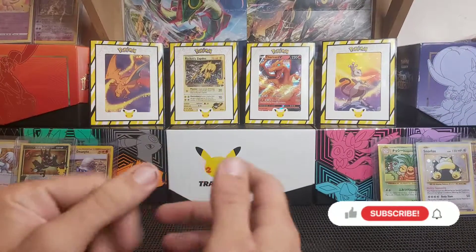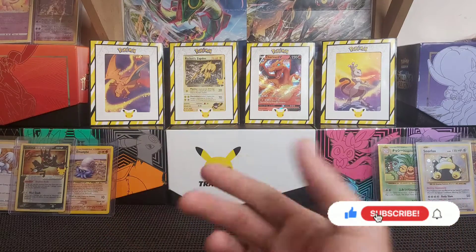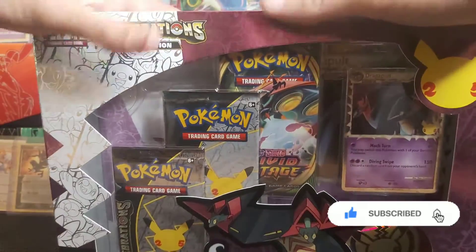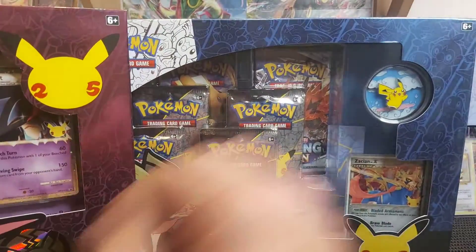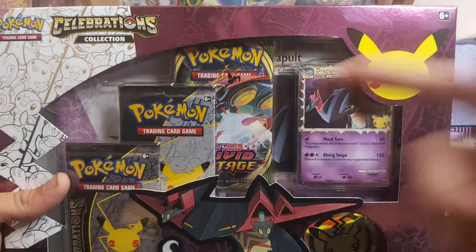Hello guys, welcome back to another video. Today we are on the hunt for the Charizard, Blastoise, any of the old school cards with more of the celebrations packs. I'm going to be opening up the last of the stock I've got - that's going to be another triple the dragon pop box and another station box. Together that's six packs of celebrations and three TCG booster packs.